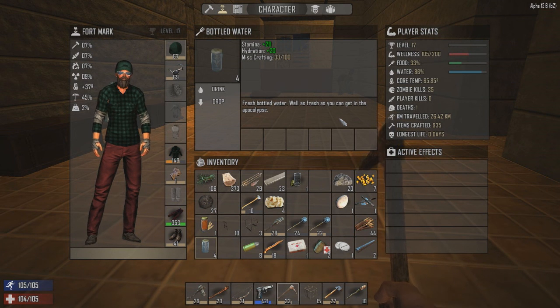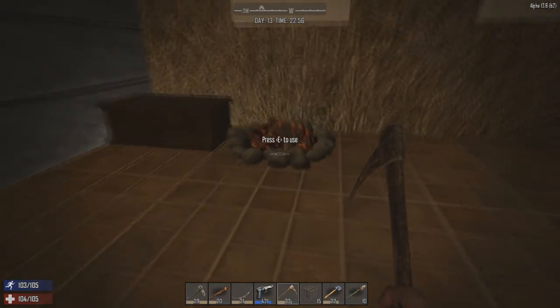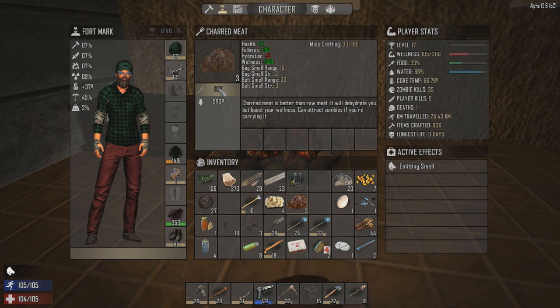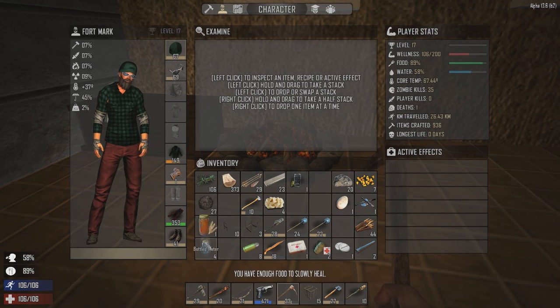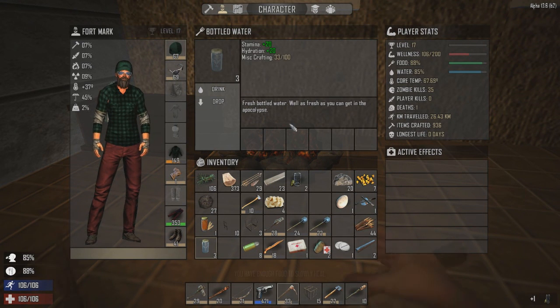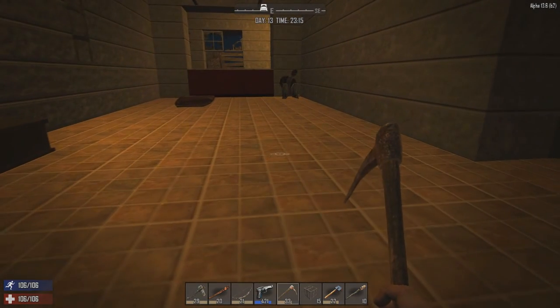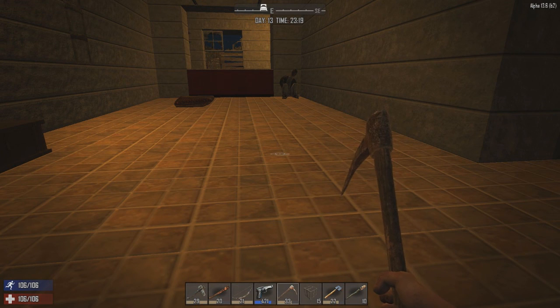Meat only gives you like 15% food. Alright, not sure what we're gonna do tonight - might do some digging, yeah that's probably what I'll do. I just ate four of them and it only took me to 90%. We gotta hunt, but we can't tomorrow even though we need to - because of the horde. Tomorrow is day 14. We gotta spend all day tomorrow working on that place - we have to get it prepared for the horde. So I will do that tomorrow. Thanks for watching.